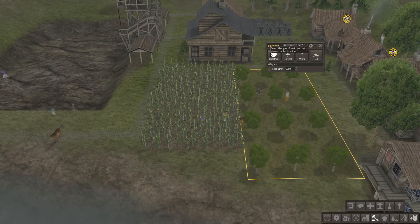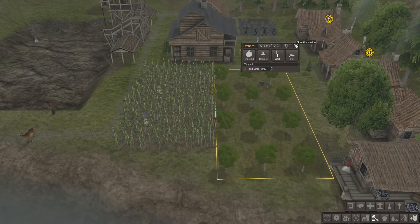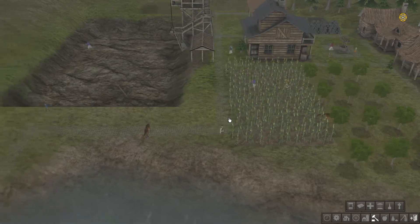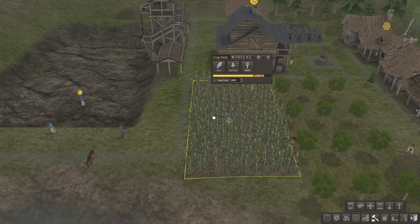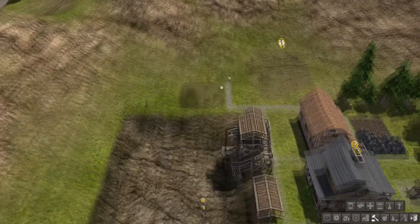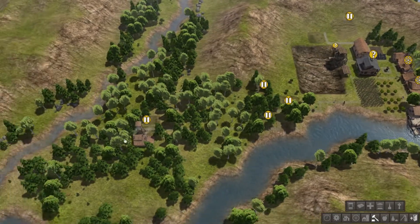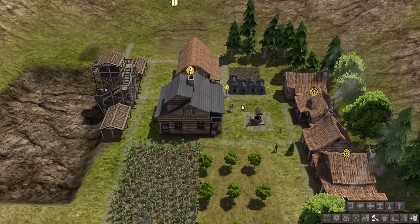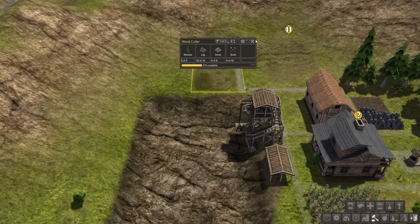I think even at this size they would probably still be producing some chestnuts — they've got some considerable size. The rain probably helps the corn to grow, I hope. Does rain help corn to grow? They keep prioritising other buildings — stop this at once. We need that woodcutter's building. These people have been cold for way too long — their poor little cold houses. Three of three — right, they're working on this, apparently.